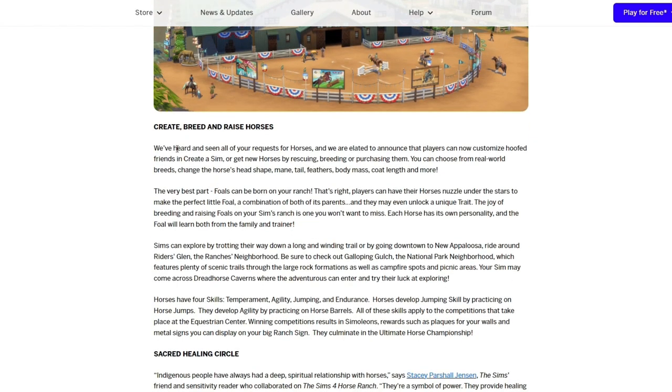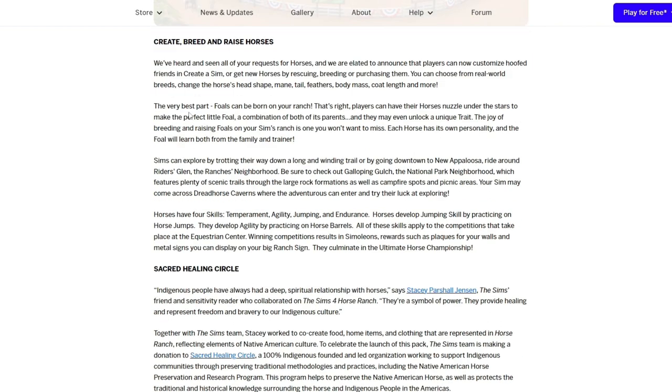So then there's 'Create, Breed and Raise Horses.' Players can now customize hooved friends and get new horses by rescuing, breeding, or purchasing them. You can choose from real-world breeds, change the horse's head shape, mane, tail, feathers, body mass, coat length, and more. The very best part — foals can be born on your ranch! Players can have their horses nuzzle under the stars to make the perfect little foal, a combination of both of its parents, and they may even unlock a unique trait.